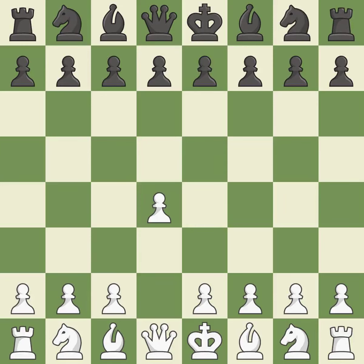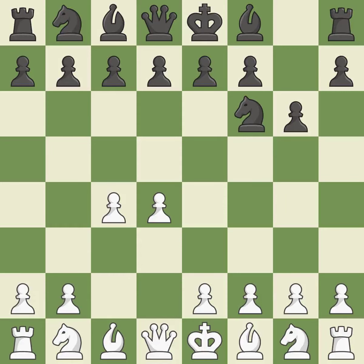Opening with the Queen's Pawn. The Indian game begins by controlling the important e4 square with the knight rather than a pawn. By taking control of the crucial d5 square and creating a space on which the knight can move to c3 without obstructing the c-pawn, the move c4 helps to create a strong center. With the help of the King's Indian Defense, white can get ready to develop the bishop to g7 and create a powerful center that black will later try to damage.